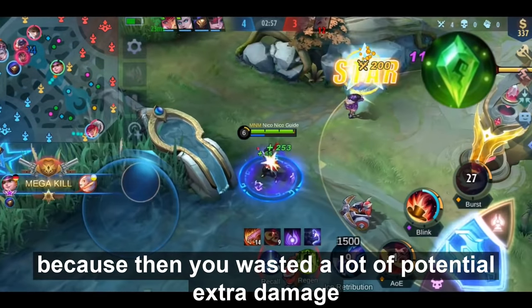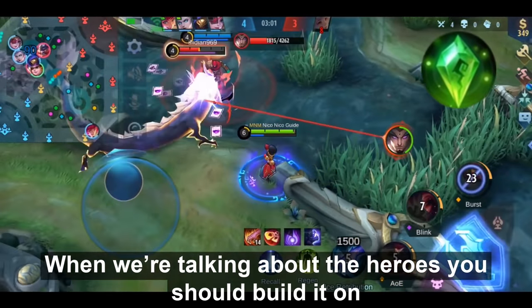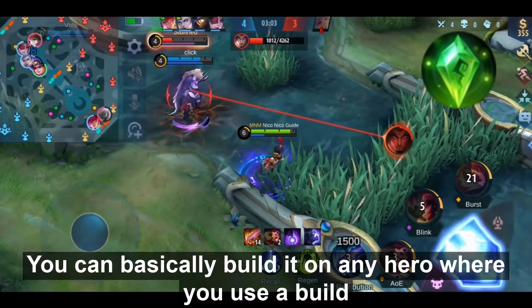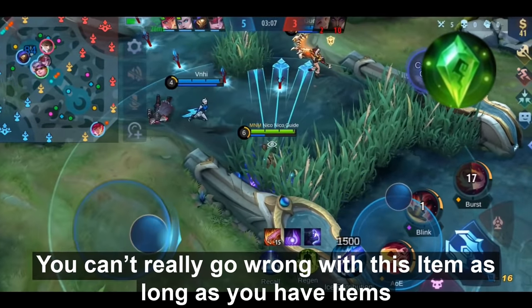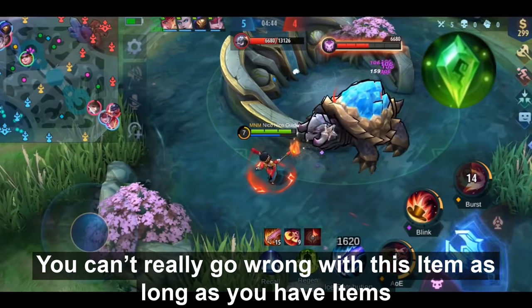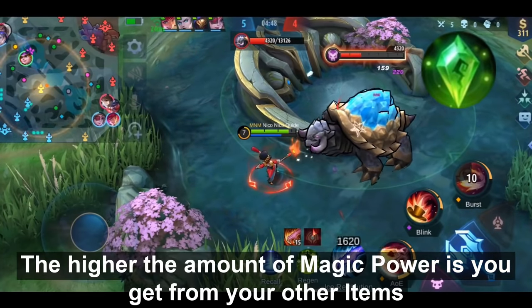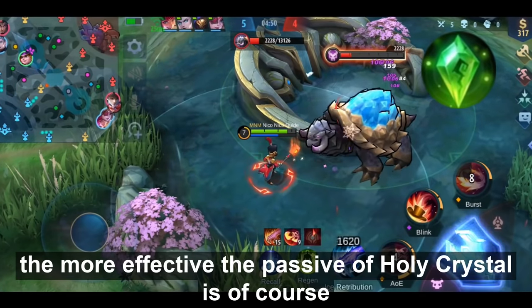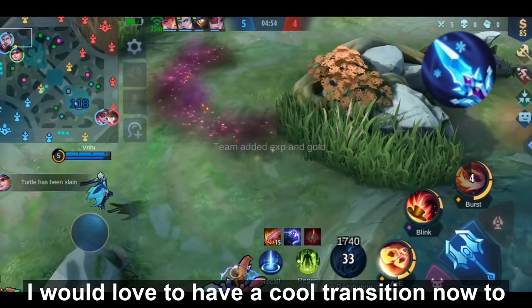I also wouldn't build it as your last item, because then you waste a lot of potential extra damage you could have gotten earlier. When it comes to heroes, you can basically build Holy Crystal on any hero that uses a build increasing magic power — you can't really go wrong with it. The higher your total magic power from other items, the more effective the passive of Holy Crystal becomes.